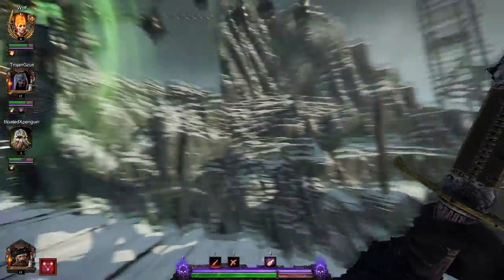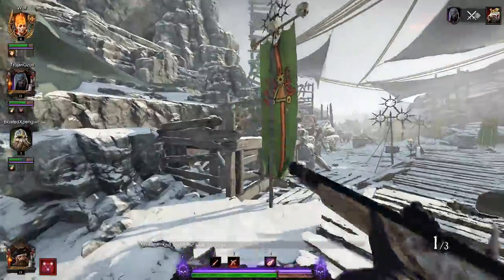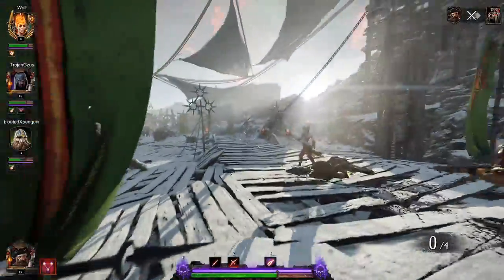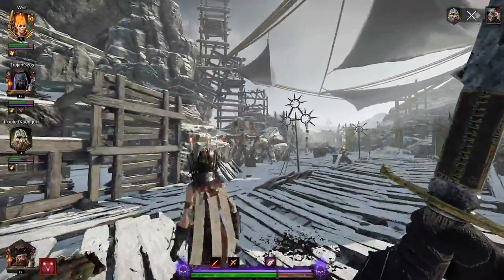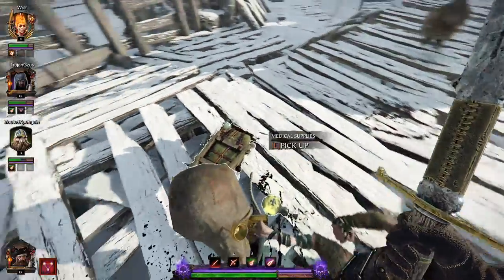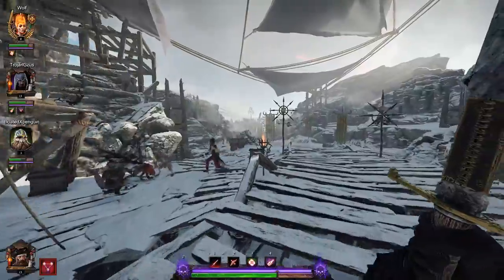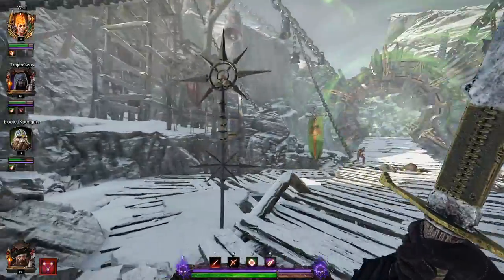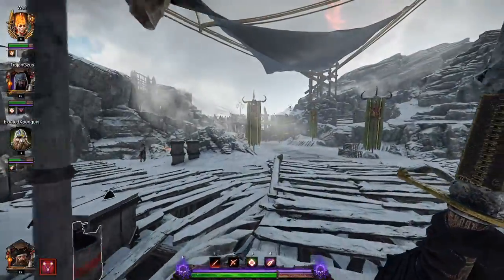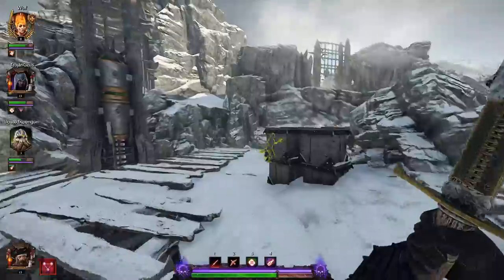We're definitely in Norska now. We've got one of the slave rats over here. We need that ammo. There was a pack rat over here — nice, I'll take the med supplies. We've got a pretty good chance of getting really solid loot on this one. We need to find a tome or two though, and I get the feeling we probably left one behind. But that loot rat just gave us a ton of medical supplies, so easy street from here on in.